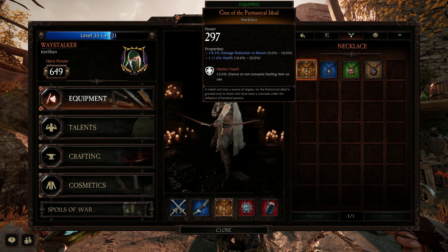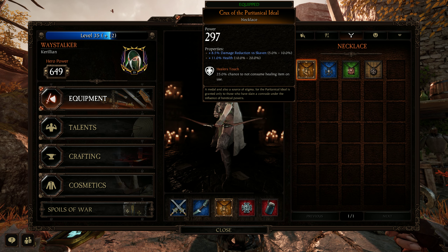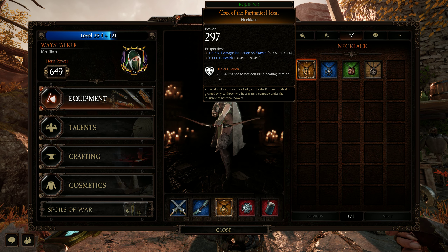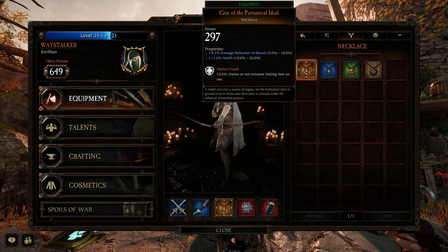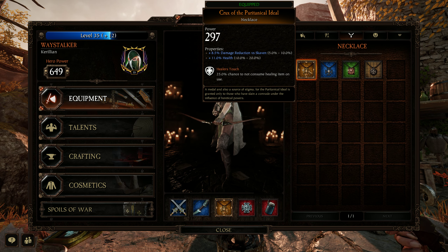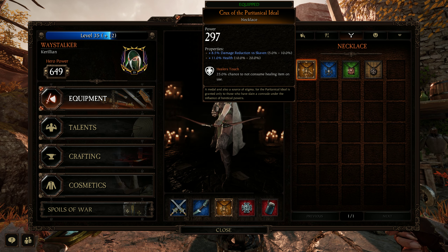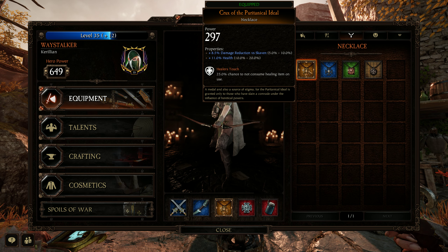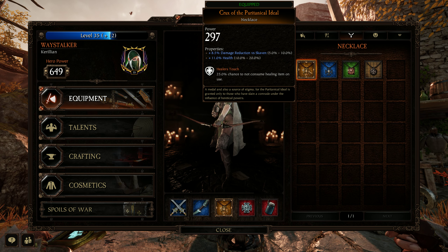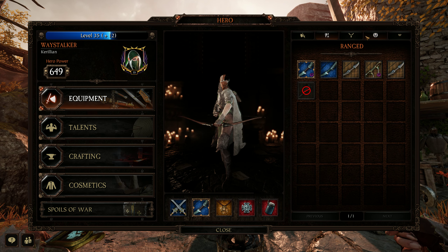Now on the necklace — Kerillian's kind of a glass cannon, so you should really be having a little bit of extra health. There are abilities that help with this, but I have a healer-type necklace right now that just makes it so I can heal more. It also has extra health and damage reduction.